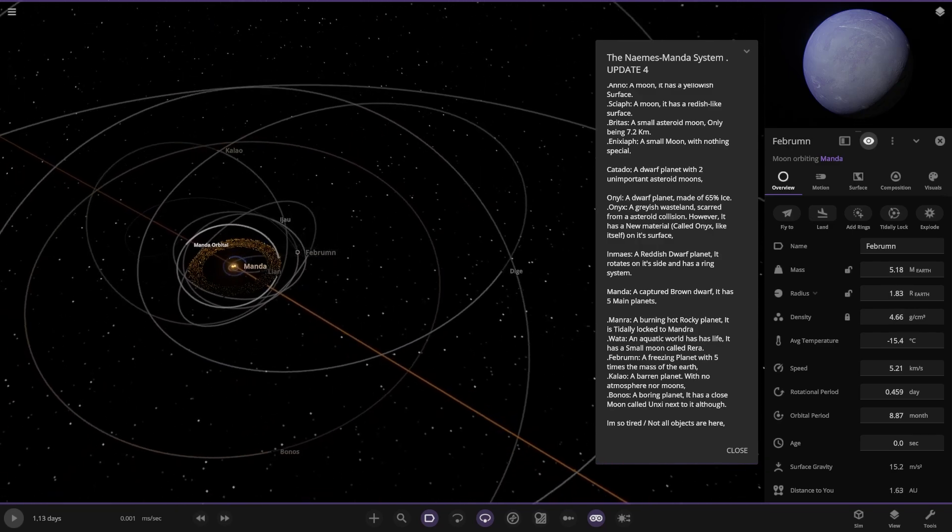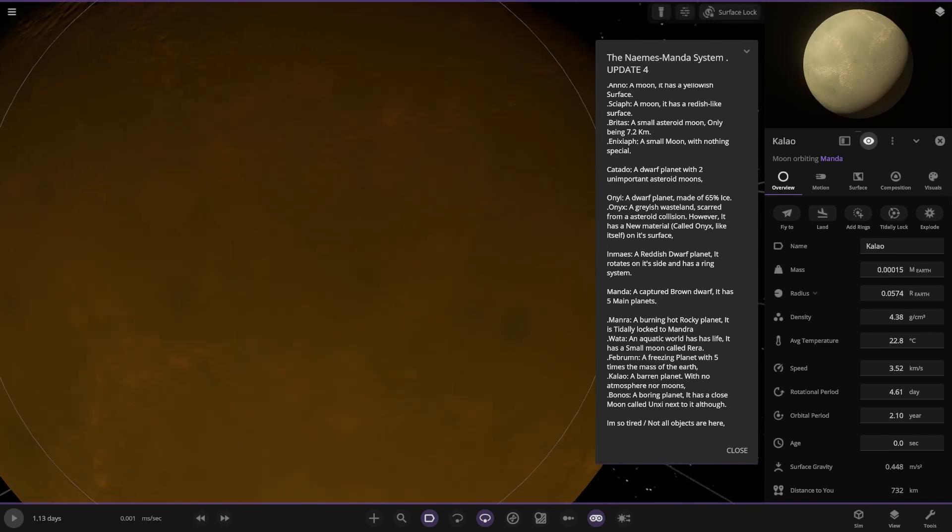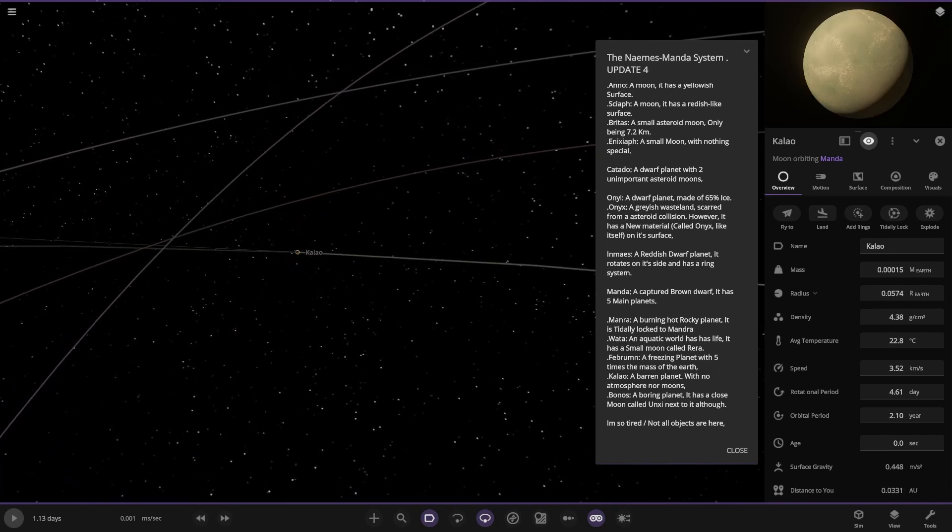There we've got Calio — a barren planet with no atmosphere or moons — and we've got Bono's — another barren planet close to the edge.